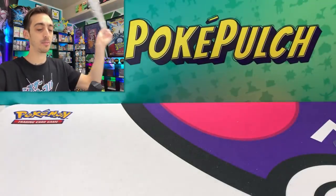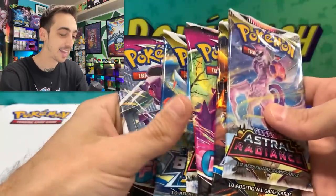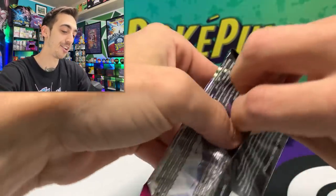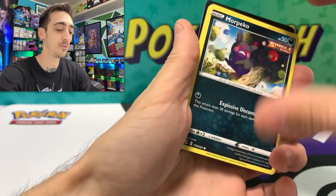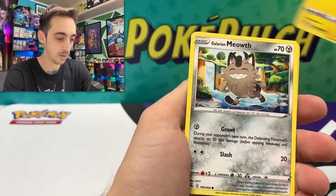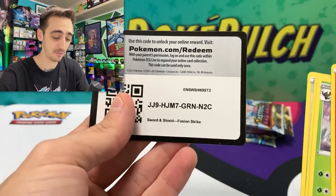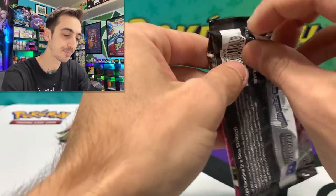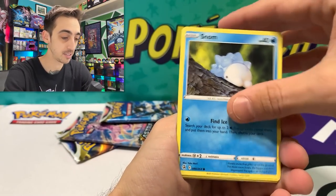And six packs of cards. We've got Astral Radiance, Brilliant Stars, Fusion Strike, another Astral pack, Brilliant Stars, and another Fusion Strike. Let's start with Fusion Strike. I did trade for the Gengar VMAX because I just had to have it, but I still really want to pull one. Smeagol, Quillfish, Tynamo, Galarian Meowth, Dancer, and a Golem. No Gengar today. I feel like Fusion Strike and Chilling Reign is something we're going to see a lot of in all of these collection boxes going forward.